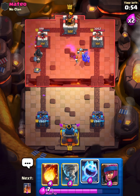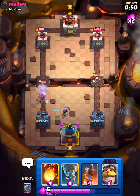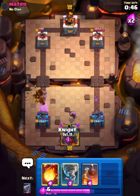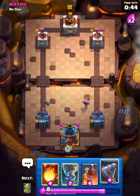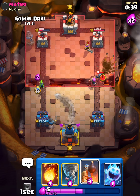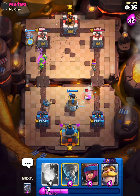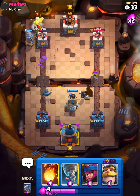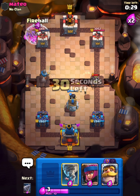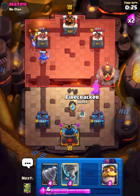Evo knight is doing great, I love the evo knight - it's hard not to. And we can just cycle another one. This is what this deck really is about honestly. We have the ice spirit here and we should be fine, we're just gonna fireball. All we need to do is get back to the bomb tower and we'll be fine.